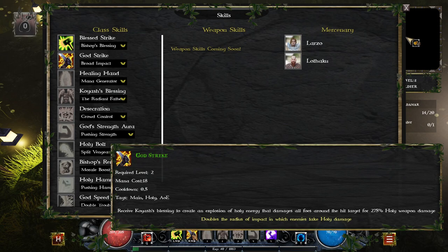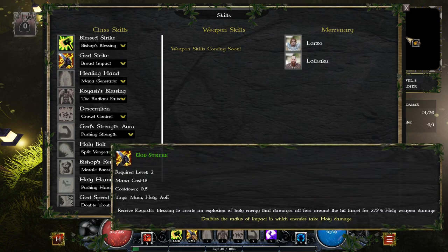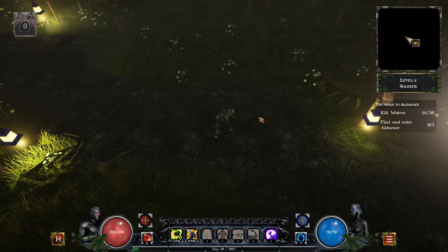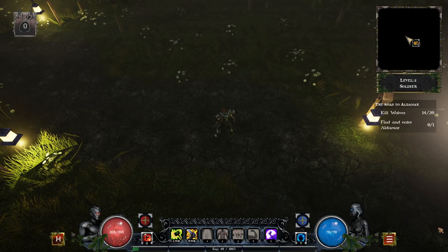Mana cost is 18, pull down 0.5. Tags: Primary, Holy, Single Target. Main — this one is Primary and that one's Main. What's the difference there? Holy AoE — receive Koyash's blessing to create an explosion of holy energy that damages all foes around the hit target. 275% holy weapon damage. Do we have a holy weapon? Oh — we don't have a weapon, do we? We're just using our fists. Maybe that's a problem.